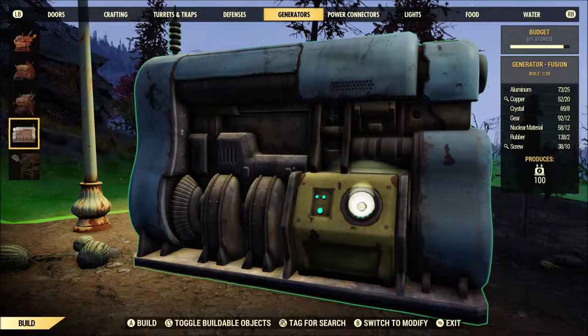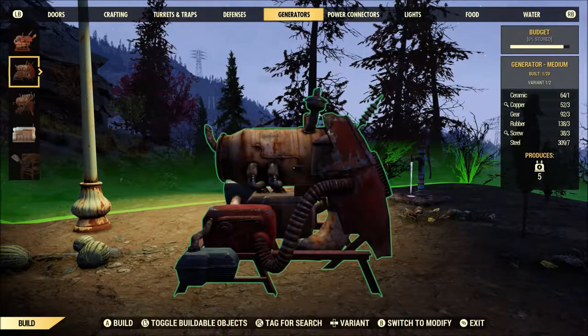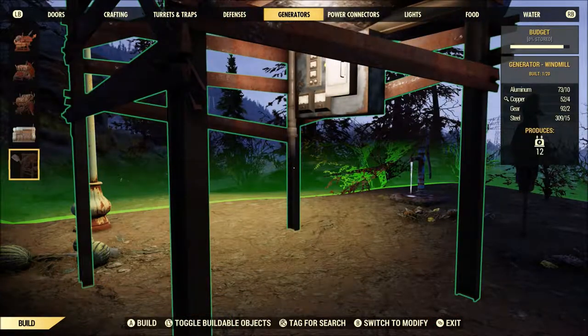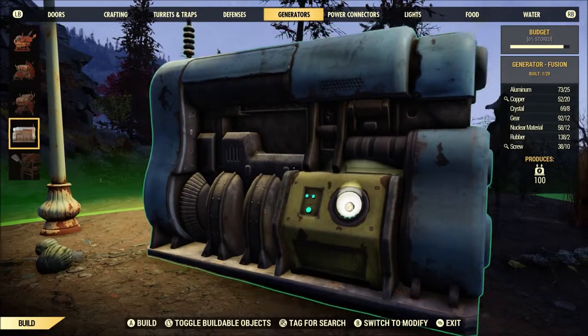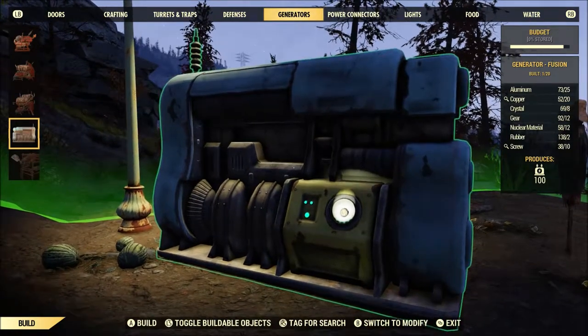You must complete at least three powering up events at the various power plants across Appalachia in order to unlock this. You can get the medium generator from a responders event, and you can get the large generator the first time that you complete powering up. You get a windmill the second time, and finally, on the third time, you get a fusion generator. So even getting the plans necessary both for the decontamination arch and the fusion generator are a bit of a stretch.